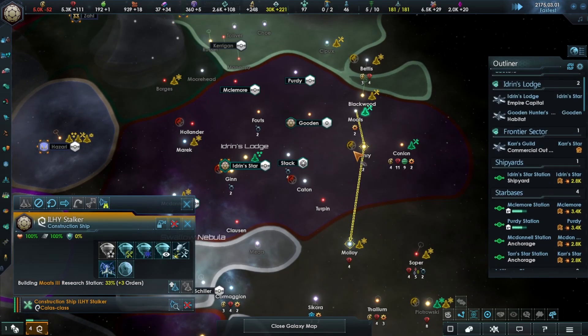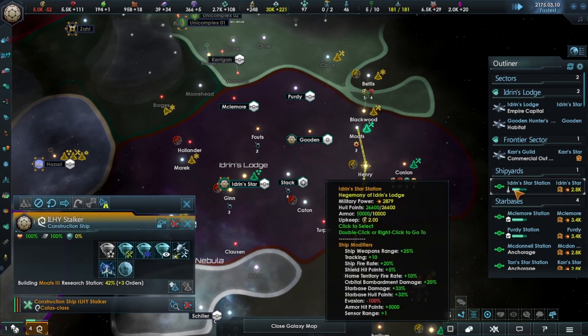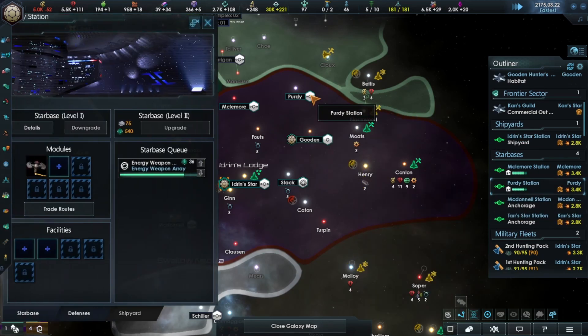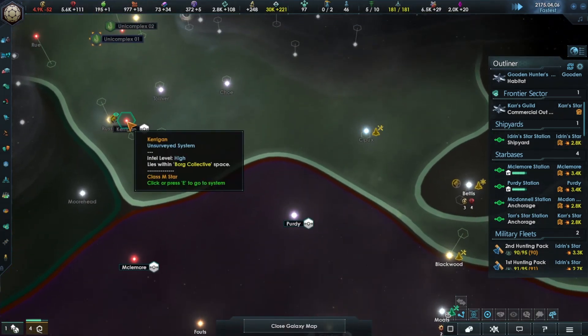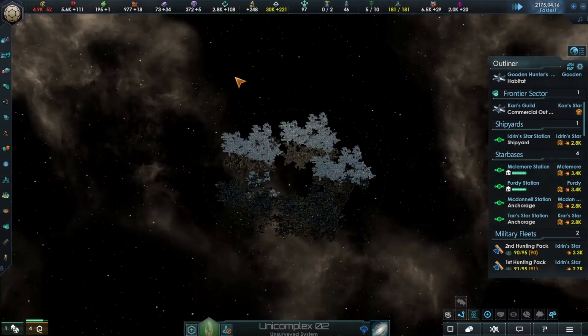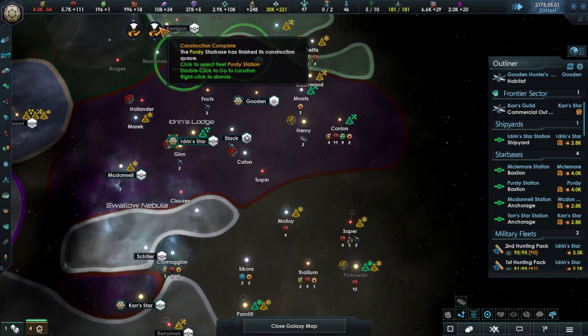In the last episode we've just kind of been expanding — it's going well. Weapons array, I have two more star bases up here. I'm really hoping they will help me against the Borg, although their Borg stations are 10k. There's no way I could even take them on, so I'm not really sure how I'm going to do that.